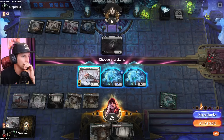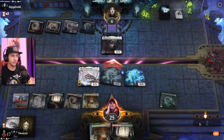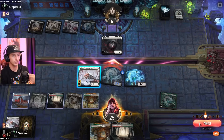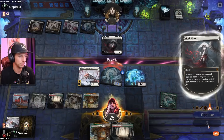What's the best way to do this? It's a very awkward turn — drawing another land was so not helpful. But we'll take the five damage. Such a bummer.